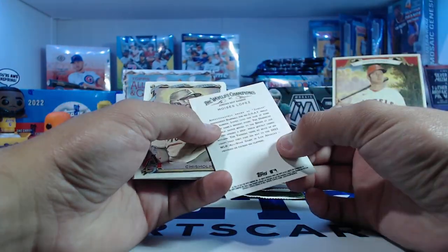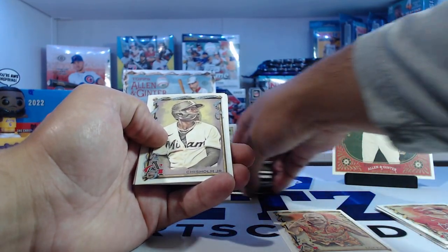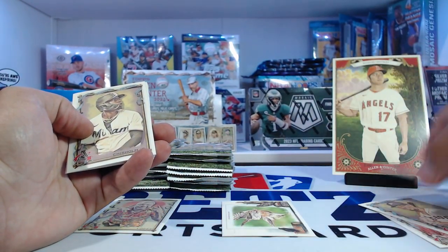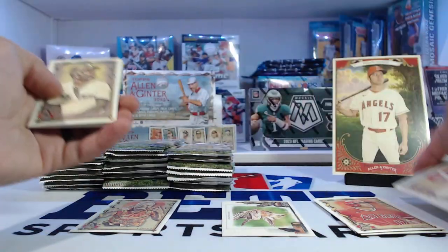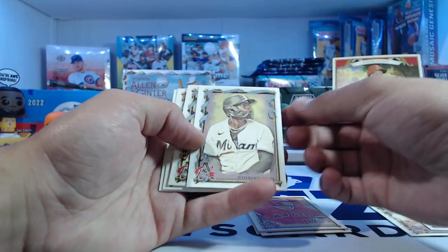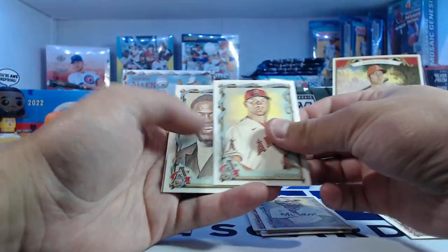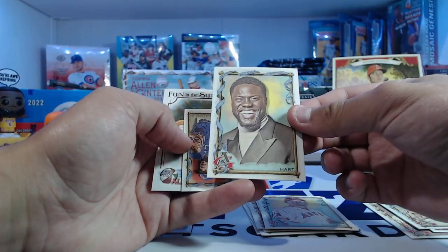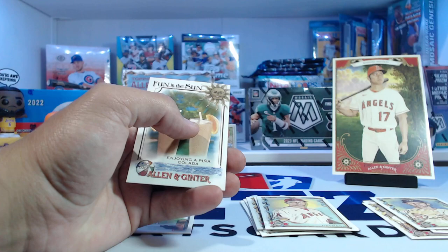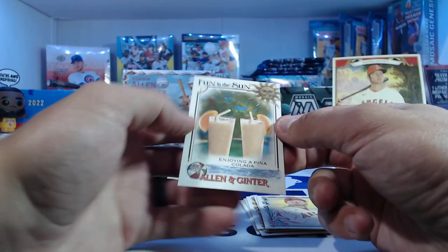Lopez — Moises Lopez. I'm going to start some stacks here for interesting cards, celebrities, baseball players, and then rookies as well. So we'll put these down the line and separate stuff out. Jazz Chisholm, Small, MacGuffin, Detmers. There's Kevin Hart — Kevin Hart card. Another mini in this one is a Guerrero. Separate our minis out as well at the very end. And then Fun in the Sun, Pina Colada.